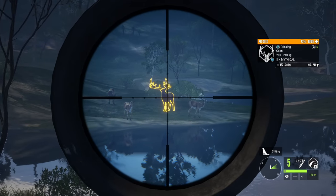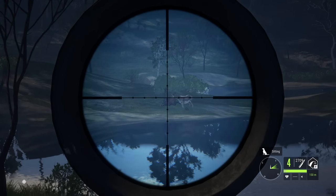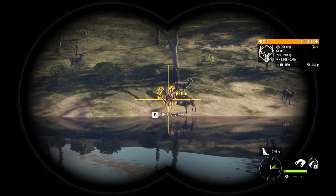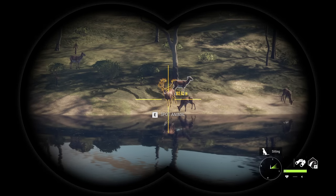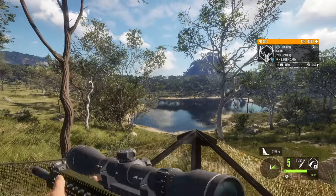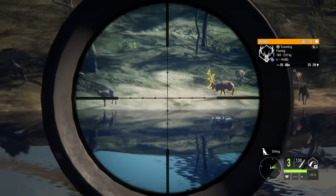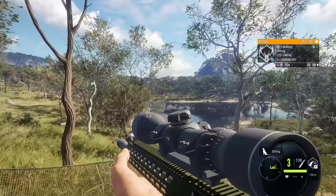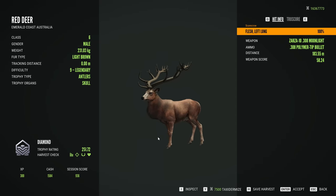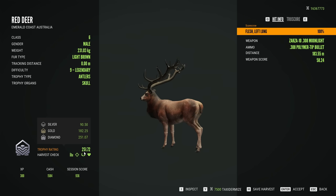I'm going to continue grinding, and if I end up getting anything good it'll go in this video. We're actually going to be doing a livestream shortly at the time of recording this, so any livestream trophies will be tossed in towards the end. One run later, we've got ourselves another level nine legendary red deer — it's the only good stag out of this herd this time, but still absolutely amazing to see. There's the level nine: 251.72 — that was incredibly close to not making it as a diamond, but he did, so that's another diamond on the board.